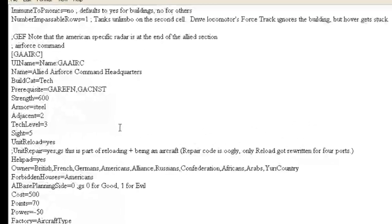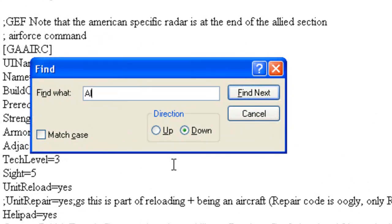Now let's search for allied units to find a primary weapon we can transfer to the building. Hit Ctrl+F and search for 'Allied Units'.